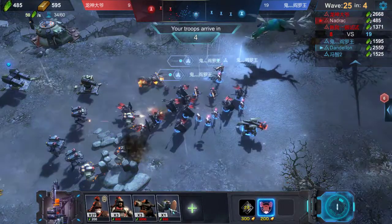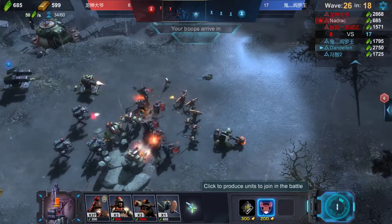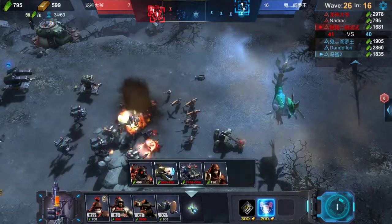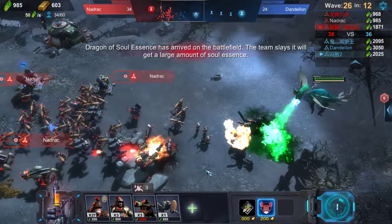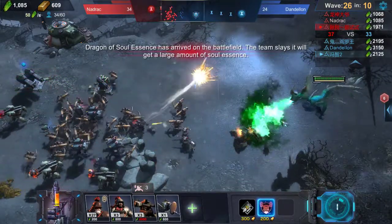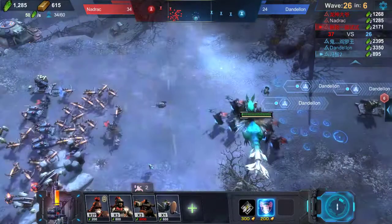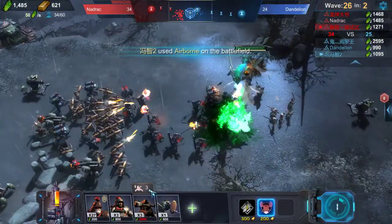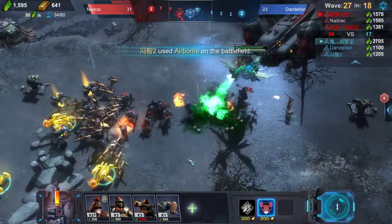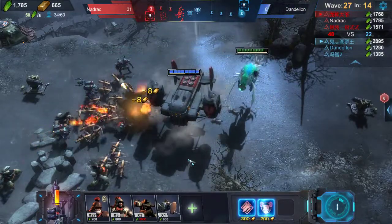Now I have one slot dedicated to a scout. Not sure how many types of units we can select - I believe 10. We can't have it all. We've gotta make sure not to get killed by that, and this is a good time to activate our special ability just to do some extra damage.